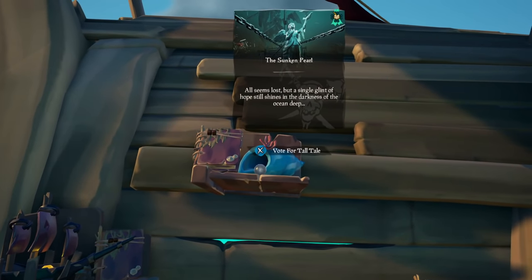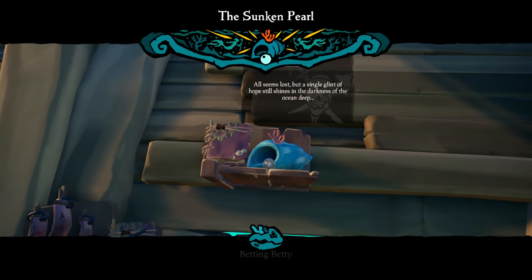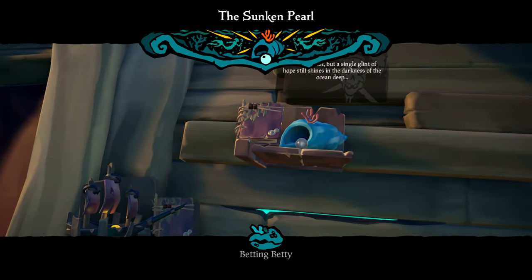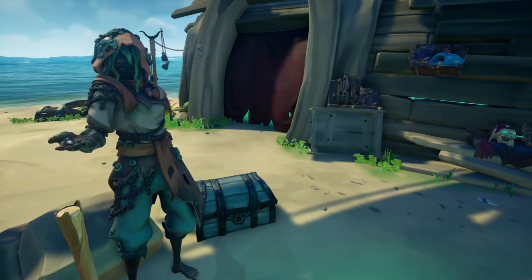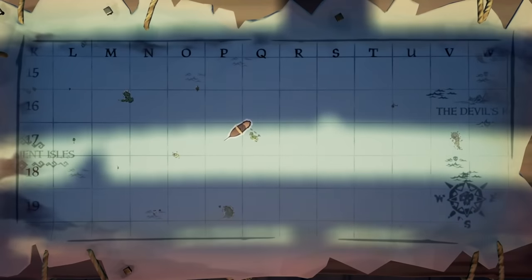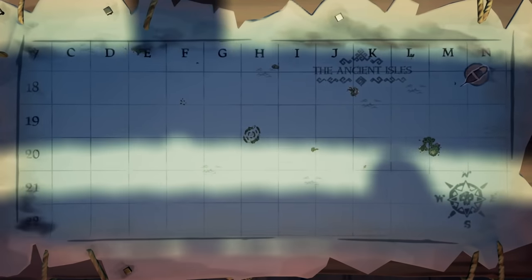You can start the Tall Tale just like any of the other Tall Tales at the Castaways camp on the Outpost. Just go ahead and vote it in and you are good to go. After some quick dialogue, you're going to get a book that's basically going to tell you to sail to the southwest part of the Sea of Thieves map. Go ahead and jump on your ship and set sail to the southwest part of the map.